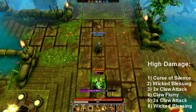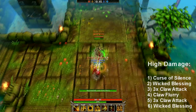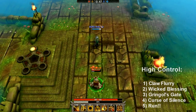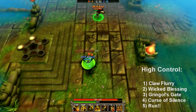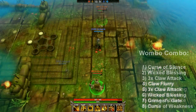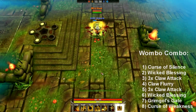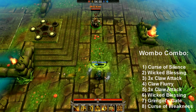With all of his uniqueness, Grimrog can be a very combo-heavy hero. For max damage: use the Curse of Silence, break it for the attack speed buff, then use Claw Flurry, do your three M1 swings, and stone them for extra control at the end. For more control: do Claw Flurry, stone them, port them away, then throw the Silence and you're free. You can also combine your Silence, Claw Flurry, Gringles Gate, and ultimate for some very nasty damage and interesting combos.